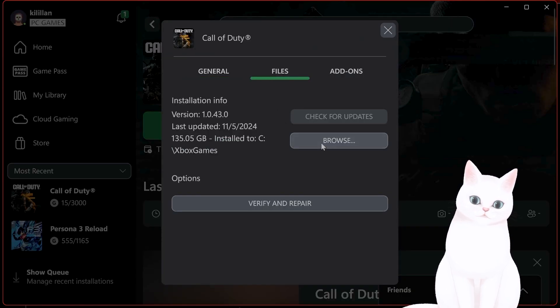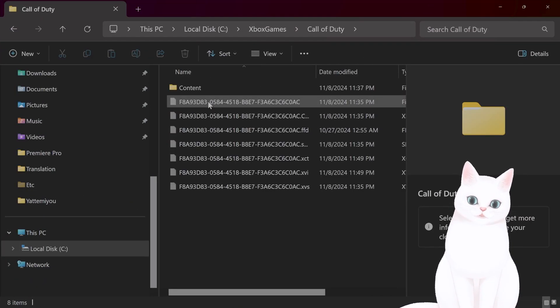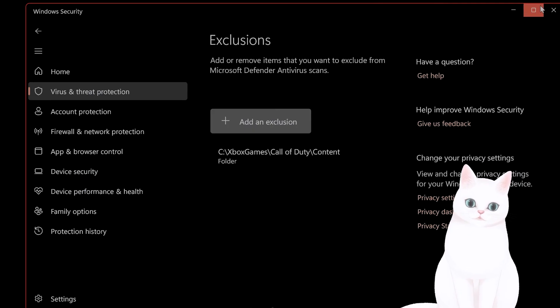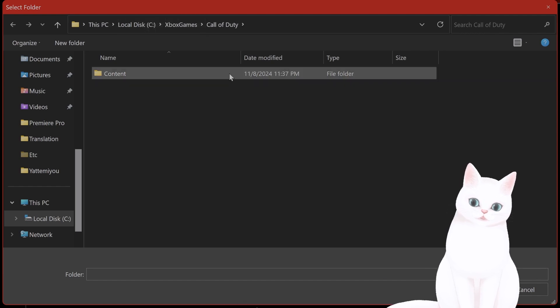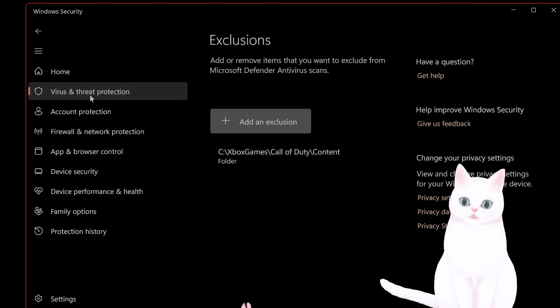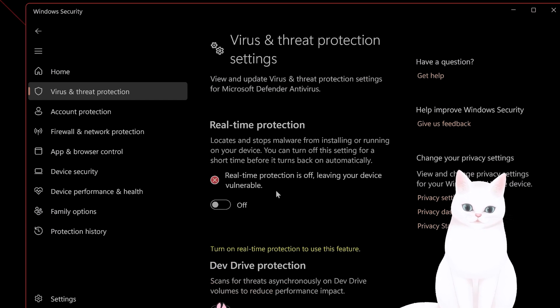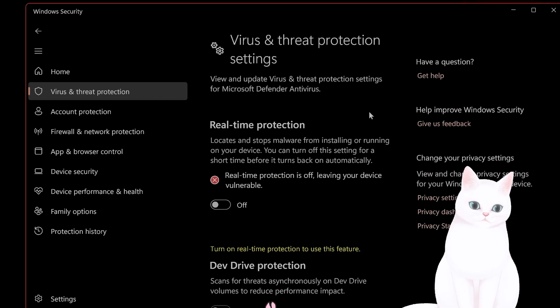To find the folder path, go to your Xbox app, right-click on Call of Duty, click Manage, go to Files, click Browse, and you will see Call of Duty in your installed games. Left-click on that, copy and paste this file path into the exclusion folder field. Select Content and it is now added as an exclusion to Windows Security.